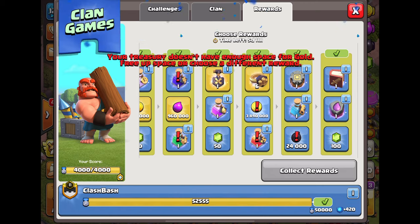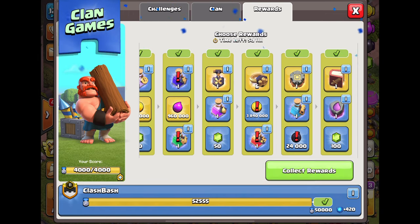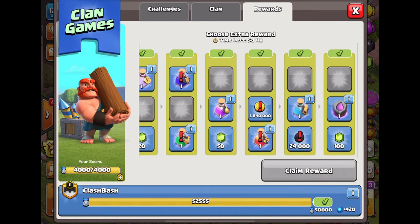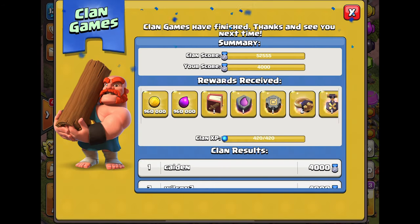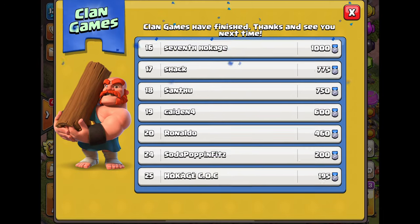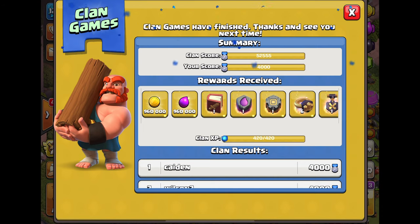For clan games rewards I'll choose the six-shovel gold, elixir builder, gold rune, and go for the book of fighting and rune of elixir for the home village - I think that's the best combination. I can also choose the rune of elixir since I completed the clan games. Rewards claimed. Weirdly I was first to complete clan games but I'm still ranked fourth.